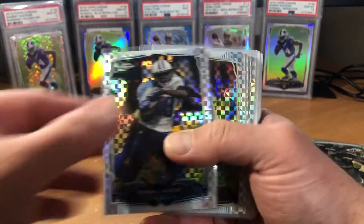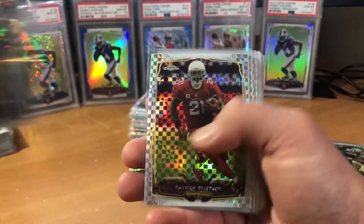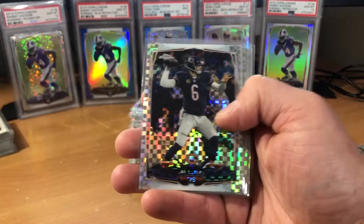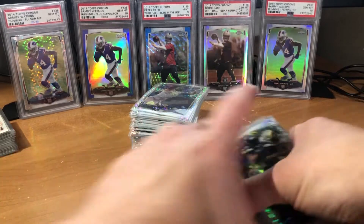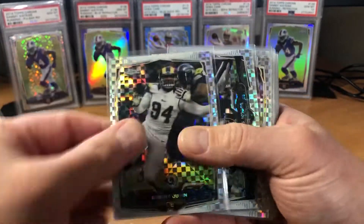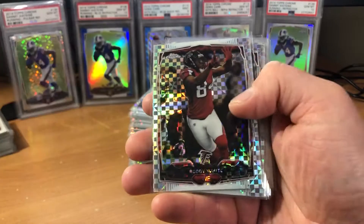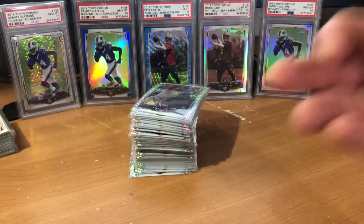Nice Drew Brees there. Like I said, for these names I'm getting them for less than a dollar — it is awesome. A lot of big vet names like Peyton Manning right there, and a lot of great rookies like the green Odell, and I think I got an Odell X-Fractor as well. So got a lot of cool stuff to go through. Larry Fitzgerald, Luke Kuechly, Adrian Peterson, Calvin Johnson, Russell Wilson — nice pick up there. And that'll do it for the veterans.